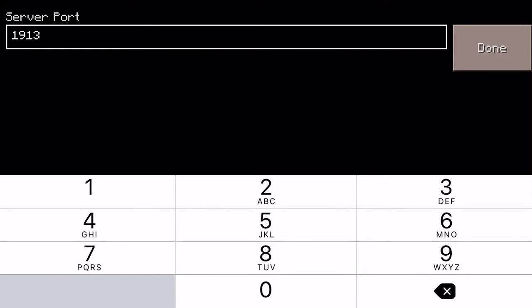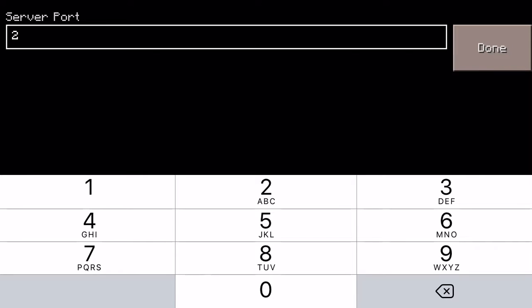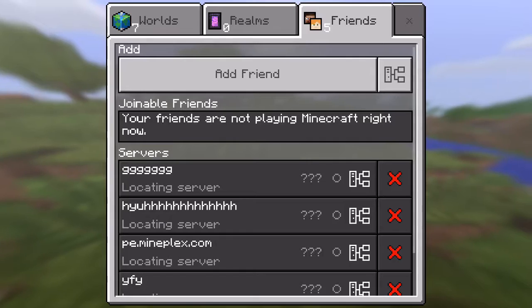And then the port could be... 2, 6, 3, 6. Okay, done. And then let's add the server.